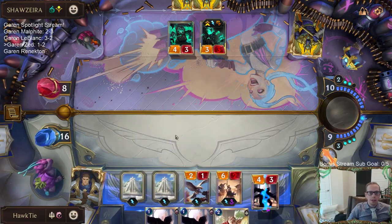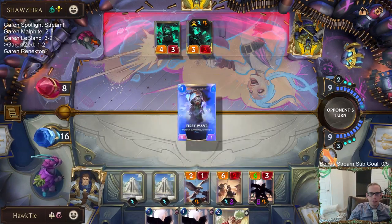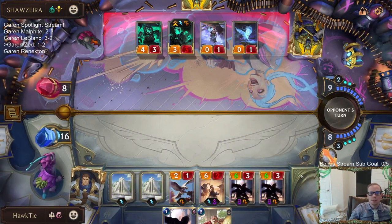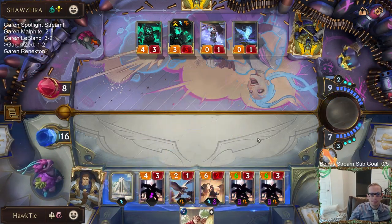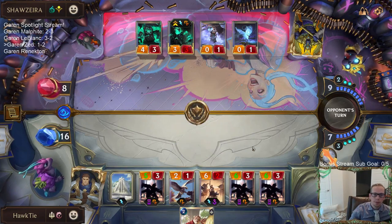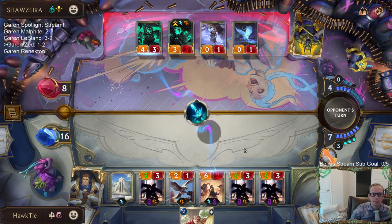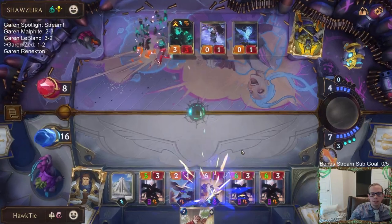They don't have the mana for Nasus, but I have to watch out for Atrocity. Time to play some Shadow Fiends. These Shadow Fiends have been awesome. What's that last card? Hopefully something that doesn't save them. Vile Feast? My guess is Vile Feast. Oh no - Atrocity. That does save them, so they did have the Atrocity.